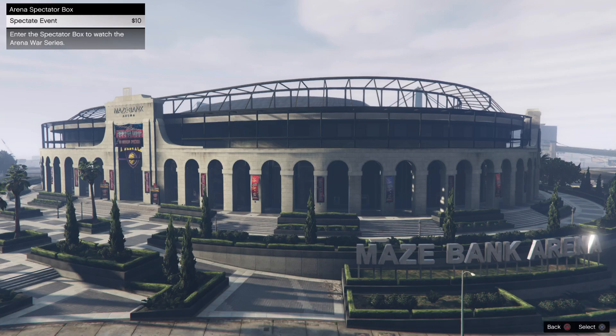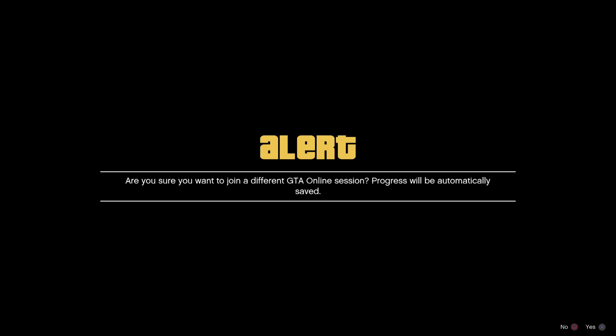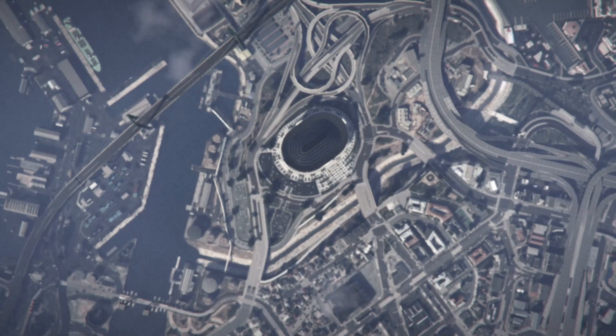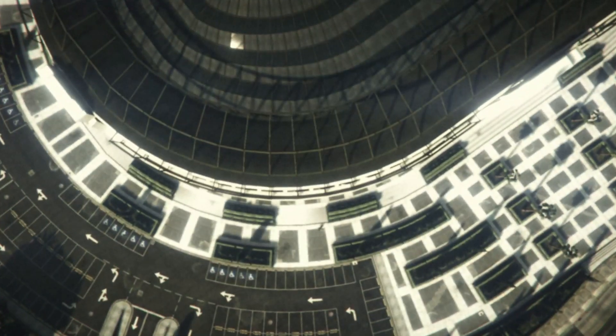Once you guys join Anawak, you're going to get a black and yellow alert screen. On that first alert screen, spam X or A real fast. On the last alert screen, wait for about four seconds and then tap A or X to accept that alert.